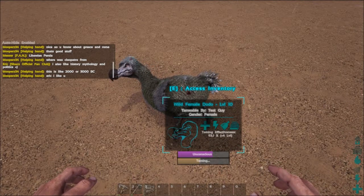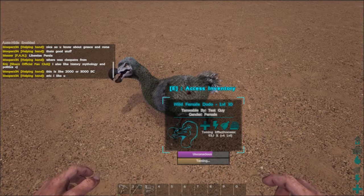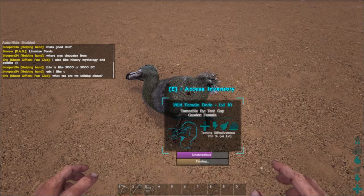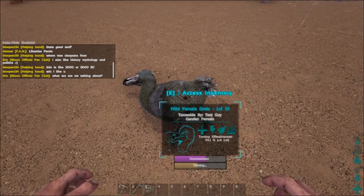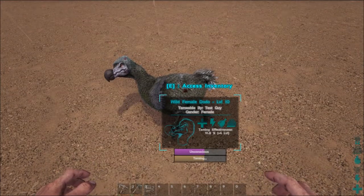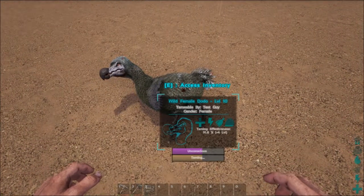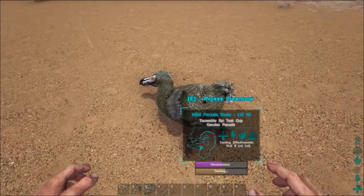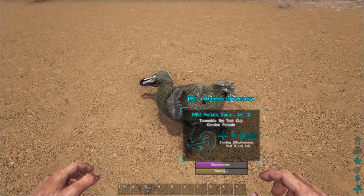If the unconsciousness hits zero before he's tamed, they wake back up and you lose the stuff you were taming them with, so you've got to keep an eye on them. Most dinosaurs take considerably longer than the dodo — like hours for many of them. Even basic ones like Trikes and Stegosaurus, if you're trying to use just berries, can take quite a while.